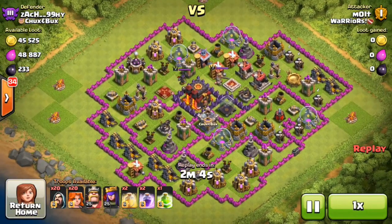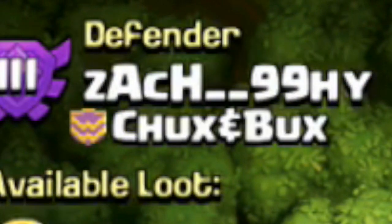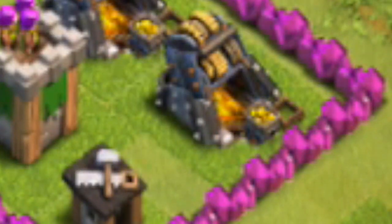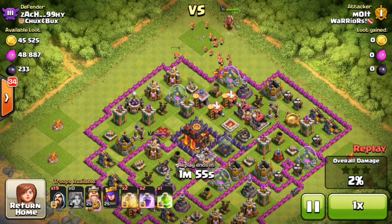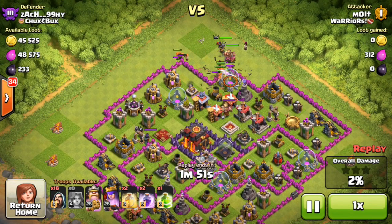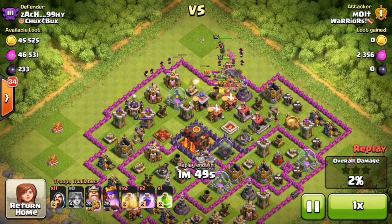Let's jump into this next one with Zach — a Town Hall 10 that is terribly rushed. My Town Hall 8 has better walls than this. Sending all of our valks in now. This one is a little bit tougher than that Town Hall 9, so we're dropping them all up at the top.